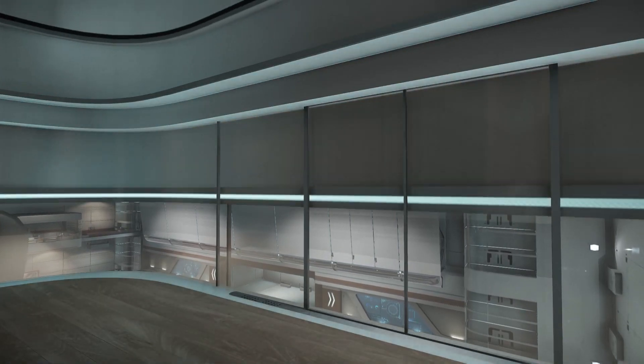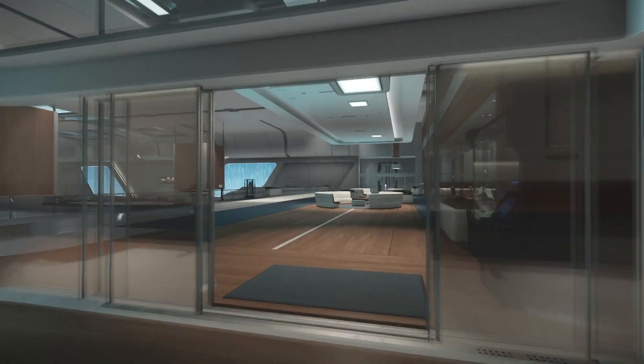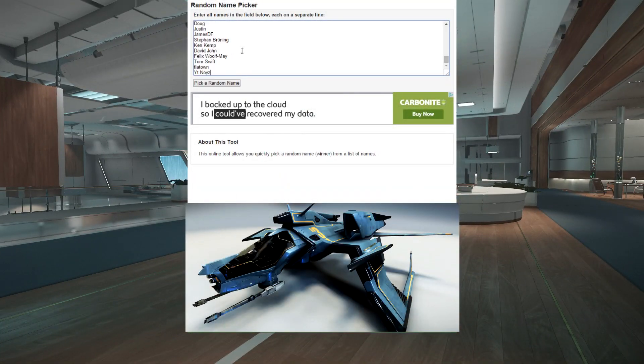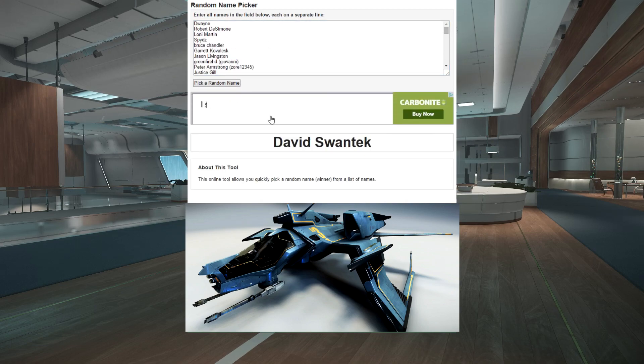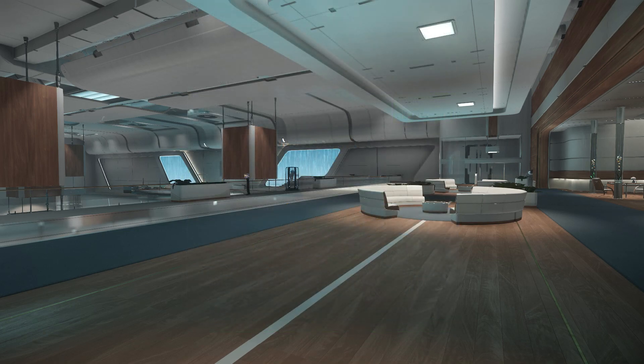The first one is going to be the April monthly random Patreon ship giveaway, and this month it is a Mustang Beta. I've put all the eligible names in a random name picker and the winner is David Swantek. Congratulations David — I've sent you an email to make sure we have the correct contact information, and I will gift over the Mustang Beta as soon as we have verification of your email address.